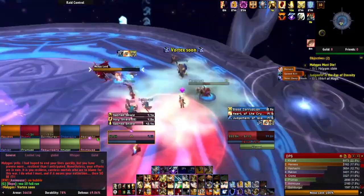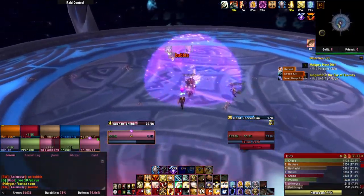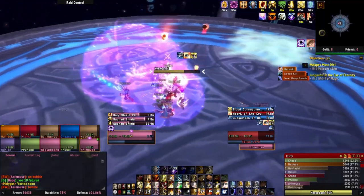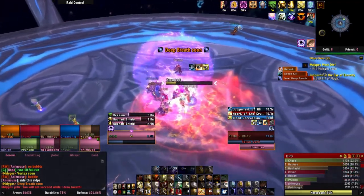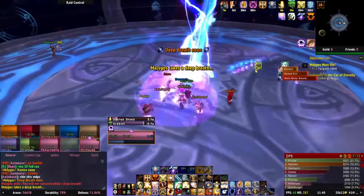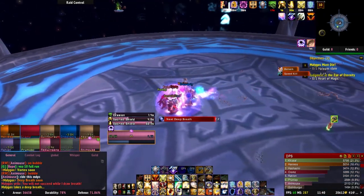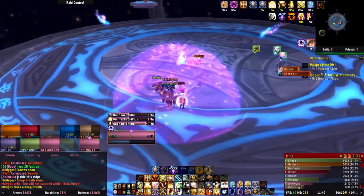It's important to stand inside Power Overload zones when Malygos uses Deep Breath, which deals massive arcane damage to the entire raid but will be dramatically reduced by the zone. As the Power Overload zone absorbs damage, it will shrink, so be ready to run to a new one. DPS should focus all damage on the Nexus Lords on the ground. Once they die, their disc can be used like a flying mount and you can attack while riding it. Make sure your melee DPS use these discs to deal damage to the flying Scions above. Players on a flying disc don't take damage from Deep Breath, so get as many players on discs as possible.